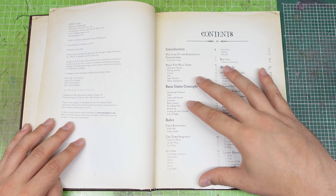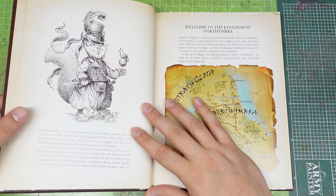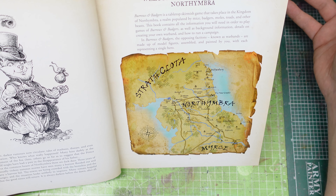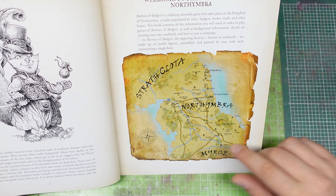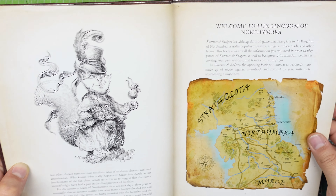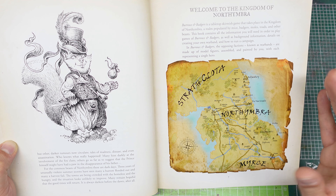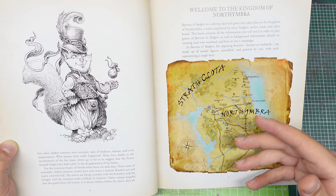The book is structured simply. First we have an introduction of the world, which is the reign of Northumbria. There is a lovely map of the reign of Northumbria, and you can already see that the theme is a kind of Anglo-Saxon slash Robin Hood kind of world. You may recognize some of the names — for example, Mersi, which is Mersia. The books also have some lovely artwork. The story revolves around the reign of Northumbria being in turmoil: the king has disappeared and nobody knows where he is, and maybe his son has something to do with it. It looks like war is going to become very, very common.